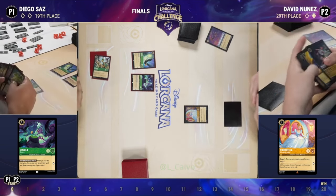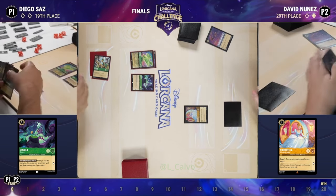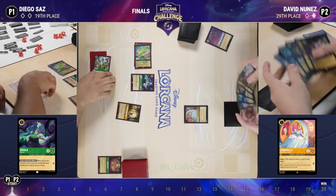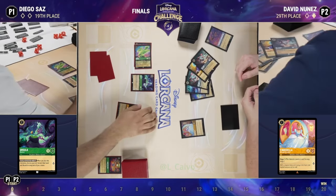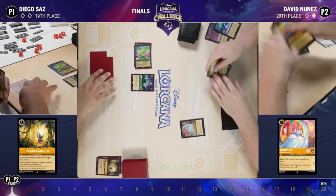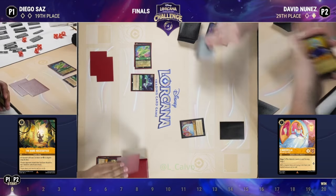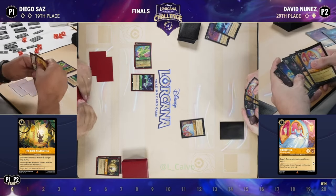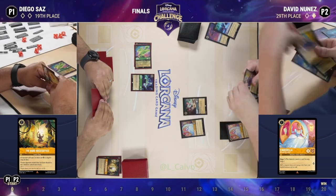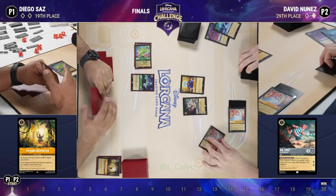Now we have A Whole New World which is uninkable and Strength of Raging Fire which is uninkable, so we have to shift Diablo. He was able to find it, and then uses Diablo to send Bear Necessities to take care of the other removal spell in David's hand. What an opening for Diego — a fantastic opening. Now this card advantage engine is online and we took care of both removal spells.